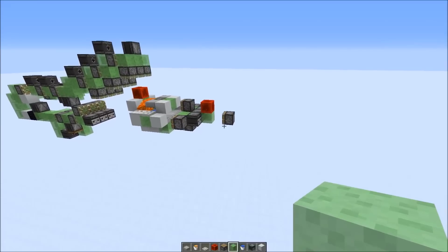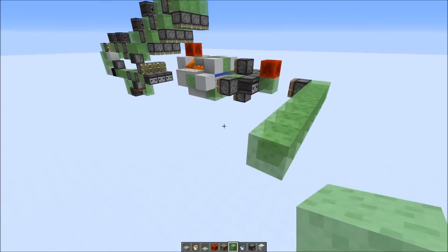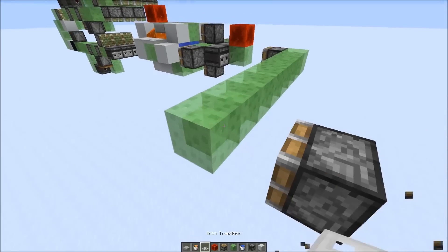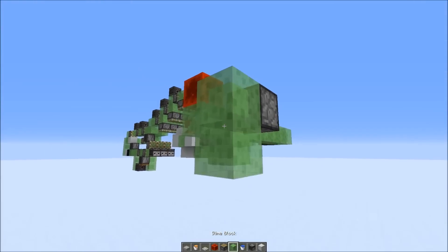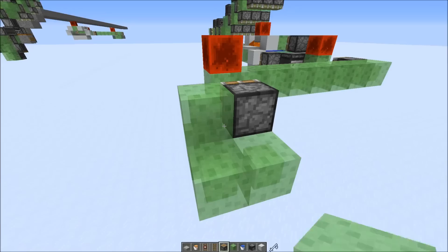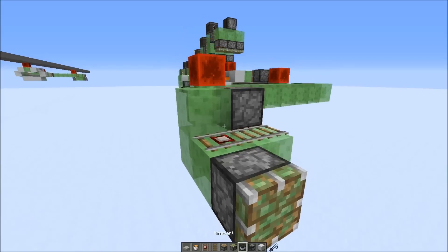The last thing we want to add is a flying machine to push the smoothstone generator forwards. I'll put it a little bit to the side here so we get a better overview when we need to stop it. Just add these slime blocks here, put a redstone block on top, and a piston right here. Then a slime block there. Then we need a detector rail and a normal rail, a sticky piston, and a minecart on top of the detector rail.